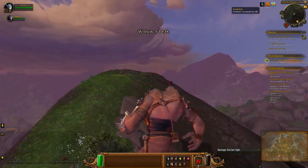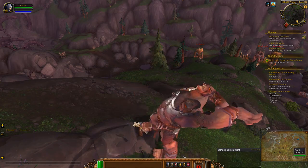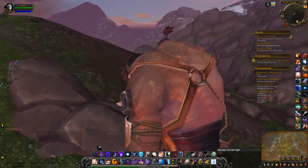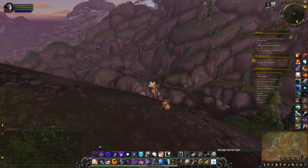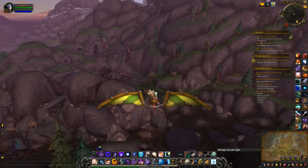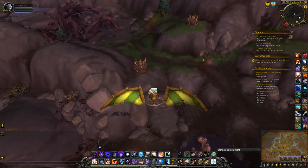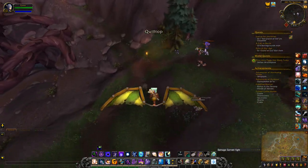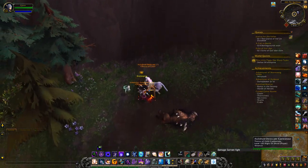Generally what I do is I stop here, get out, and then you can see I have the quest tagged on my mini map so I know which direction to go. And then all I do is glide on down. There you go.